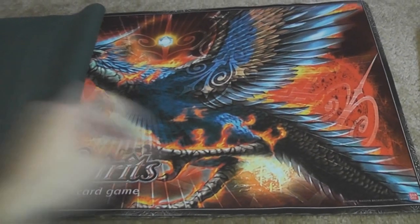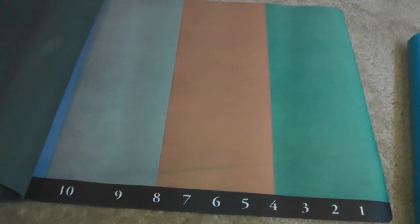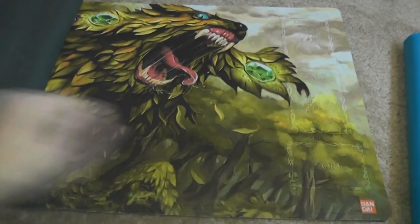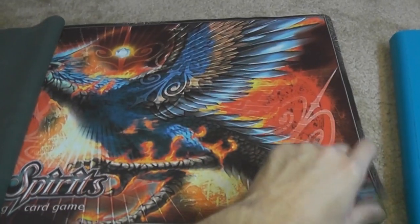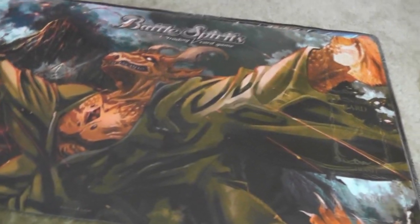Alright, first the playmats, I guess — a lot of Battlespirits playmats. I like them; they actually have the zones on them, and Magic the Gathering ones too. They're kind of use condition, I guess, but none of them are in bad shape, though. So that's good.